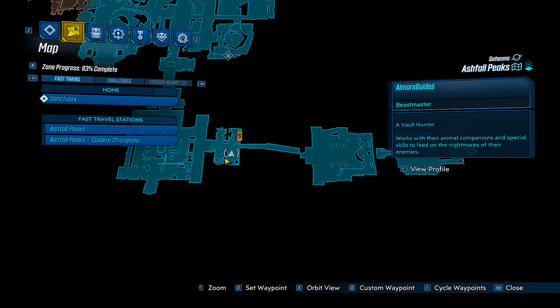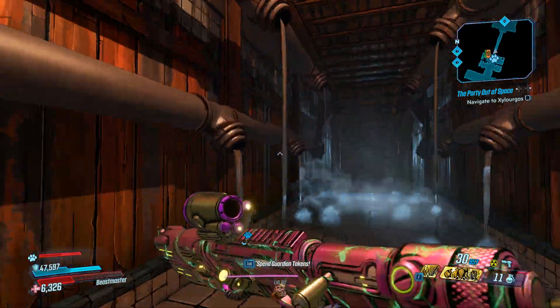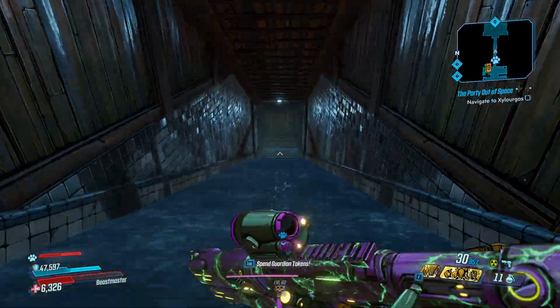This is the closest save and respawn terminal to Cormash, and basically all you have to do to fight him is slide down into the bathhouse, which is what I'm about to do right now.